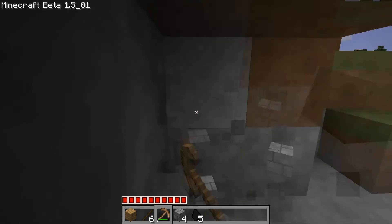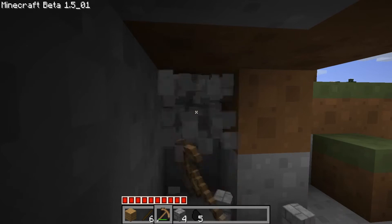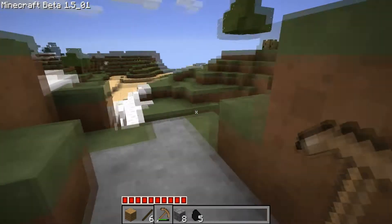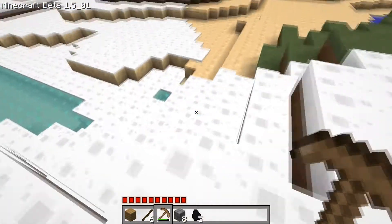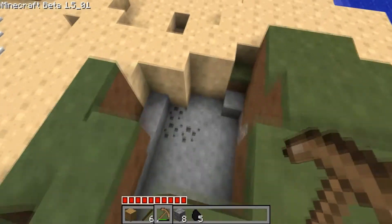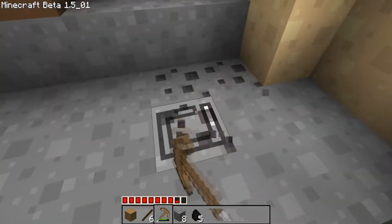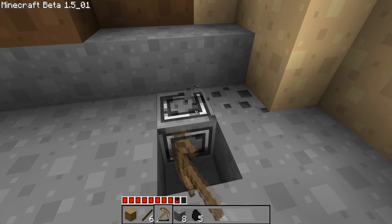Steel is important — you can make stronger tools with it. I'm going to go collect that other steel I found. And there it is. Oh, iron! We need iron. Yeah, you can use iron.